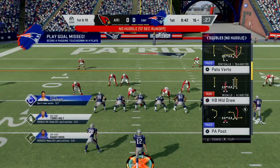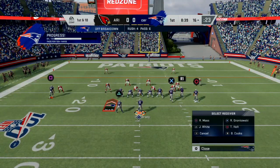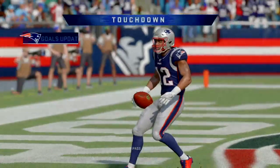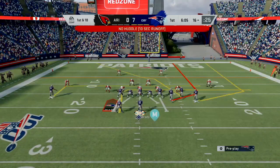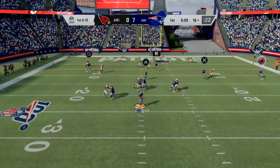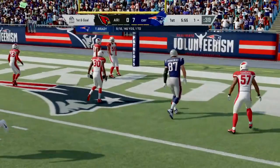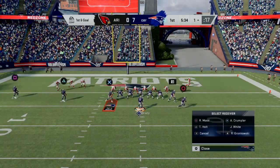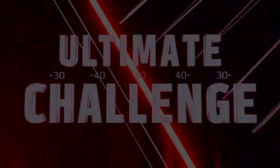This is another challenge where you have to score a passing touchdown, so once again go to Gun Bunch Pats Verticals. This guy was in some sort of Cover 2 or Cover 6 coverage, so I went with my receiver on a crossing route over the middle. Anytime you have a Cover 2 or a Cover 6 - Cover 6 being a combination of Cover 2 and Cover 4, with one cornerback in Cover 4, another in Cover 2, and two high safeties back deep - use the same plays that beat Cover 2 against Cover 6.